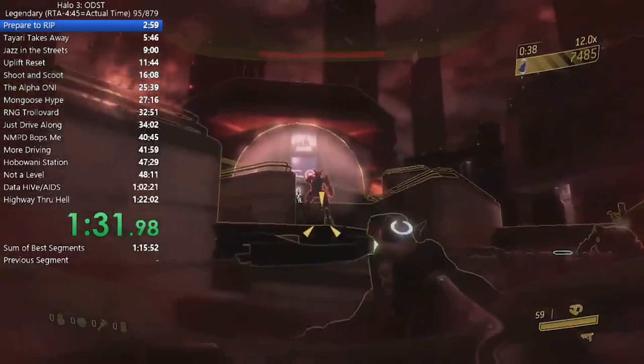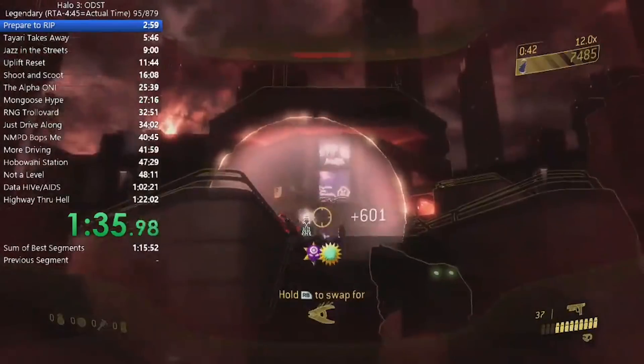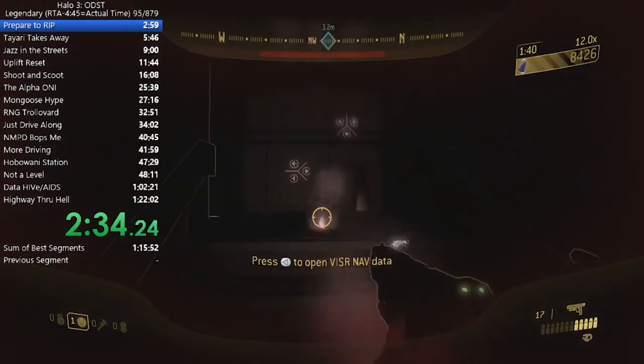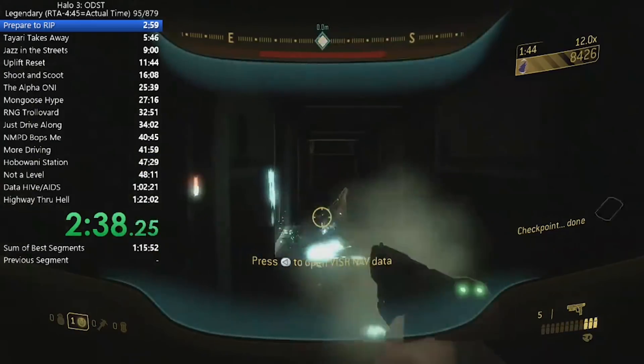During this run, we see Heroic Rob almost get completely trolled by a brute that had a bubble shield. But after dealing with that, when he gets into the building he mostly runs past all the enemies, throwing some grenades here and there. He beat this level in just under three minutes, which puts it in one of the easier categories of Halo 3 ODST.